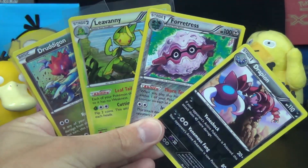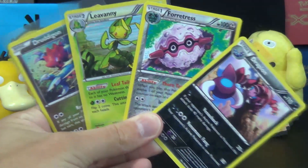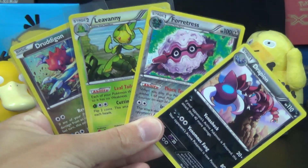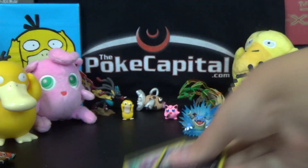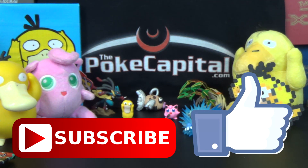But we do get two Holo Rares and two Reverse Rares to go with our Venusaur EX. So it could have been a lot worse, could have been better, but I gotta be okay with that. Getting two Holos from four packs is still above average — would naturally want it to be an EX or a Full Art or something, but oh well, we'll take it. So that's all for today. Please subscribe, smash that like button, visit our website. We can get a Venusaur EX or any other variety of tins from our website as well. ThePokeCapital.com. I thank you all for watching, and I'll see you back here tomorrow for some more Pokemon goodness.